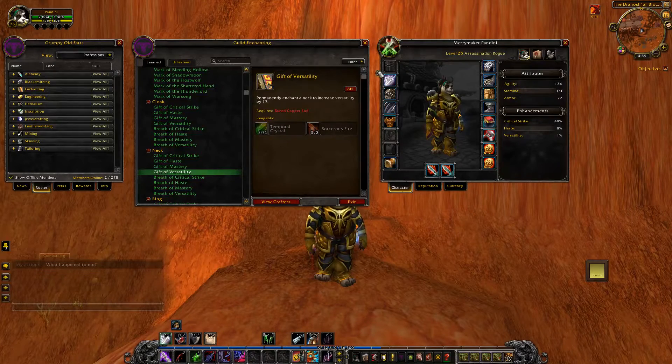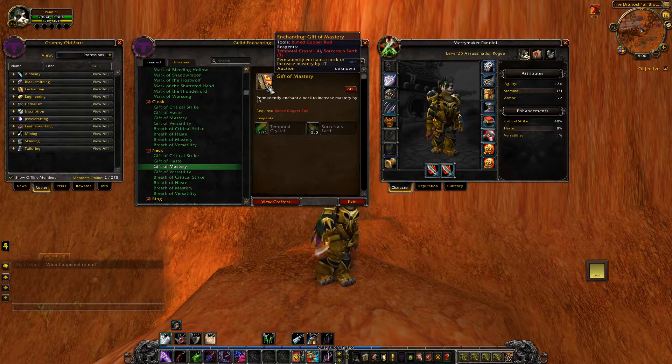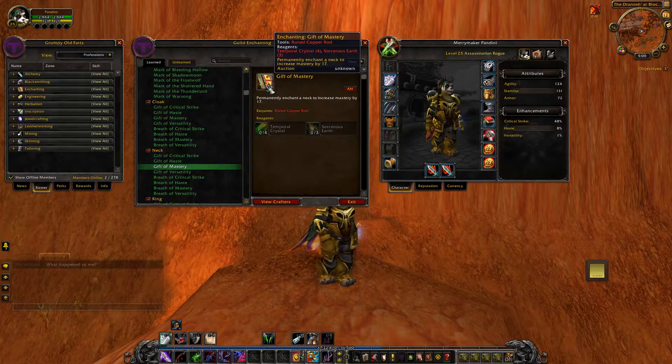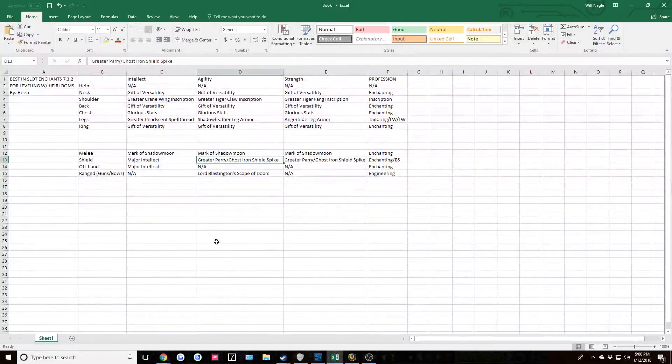I chose versatility because for all classes, versatility is going to increase your damage and healing and decrease the damage taken. The one stat I don't recommend is mastery, because mastery has no effect until a certain level - I believe it's around 60 or 70. I would definitely go with versatility as a staple for everything, because it works and it makes the leveling experience a little bit easier since you're consistently doing more damage and taking less damage.